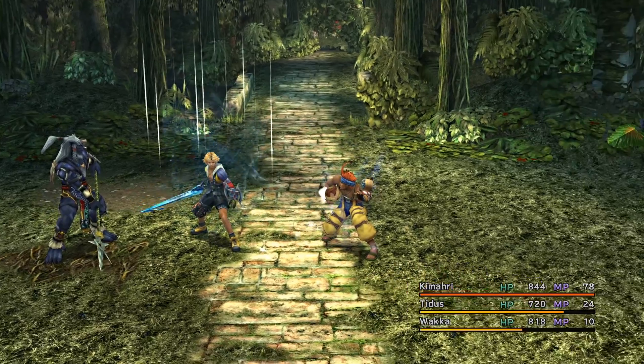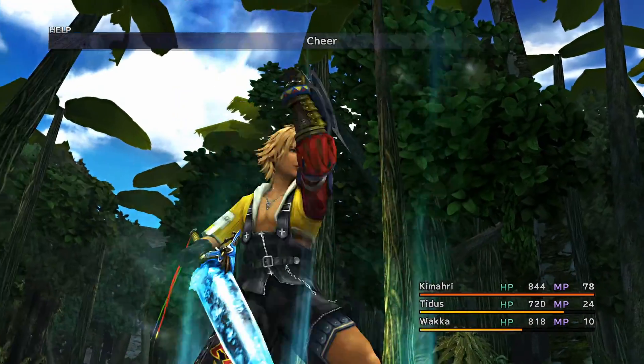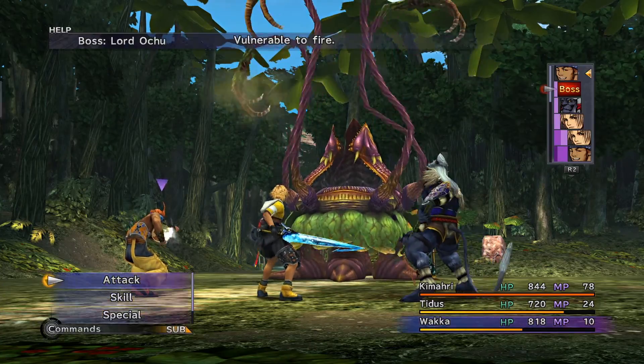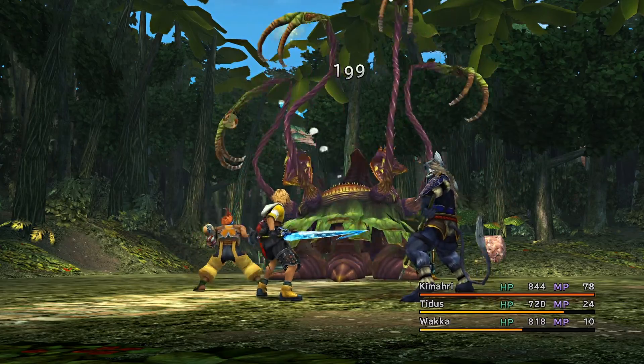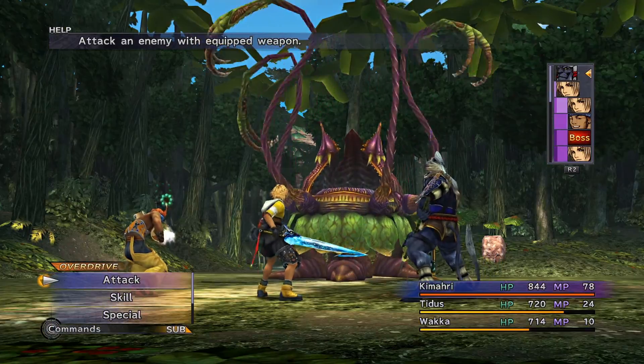Nodes activated by HP spheres provide more HP than the default ones on the sphere grid. Instead of giving plus 200, it provides plus 300. During the story, you will notice certain characters having lower HP than the others, namely Lulu and Yuna.